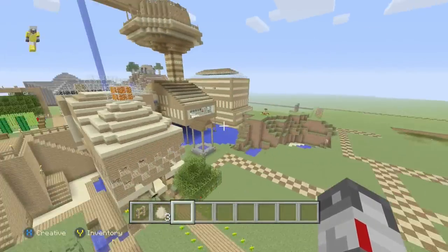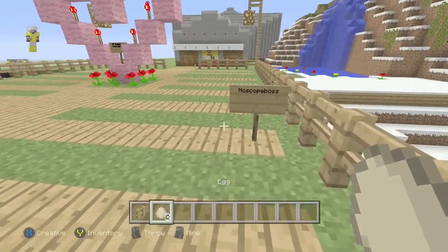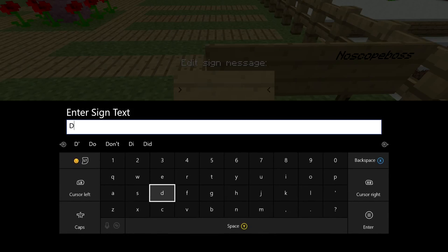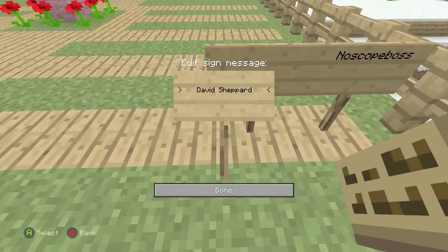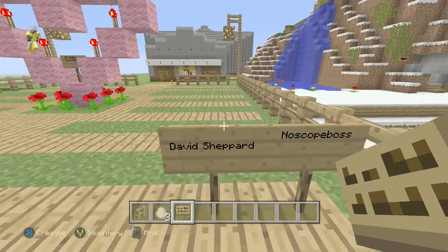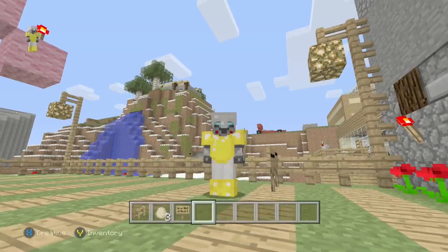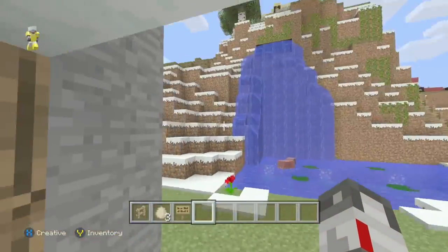So yeah guys, I guess that's the catch-up. Before we close off this video, I'd like to give a shout-out to two people: one is NoScottBoss, and the other is David Shepherd. Some of you may know him, some may not. He makes videos on how to make Stampy's seed. Go subscribe to them, go like their videos, and be active on their channels — and of course on my channel too.